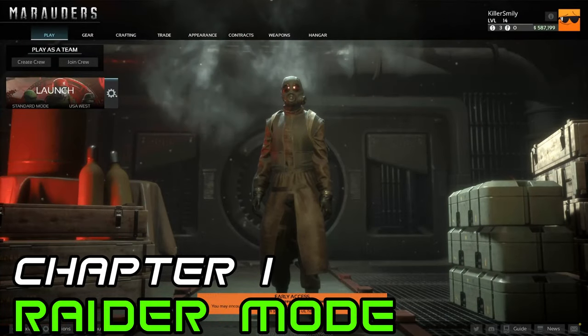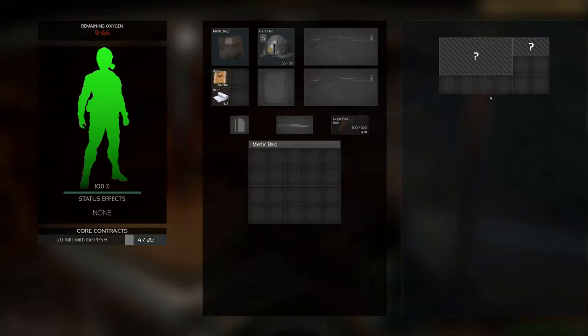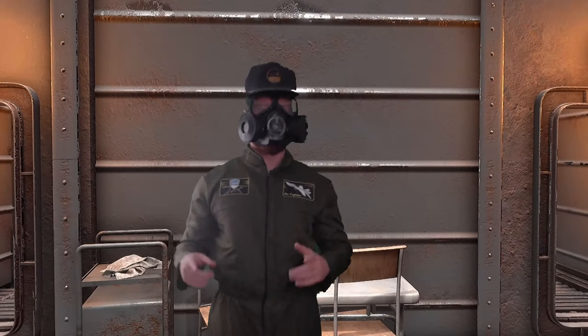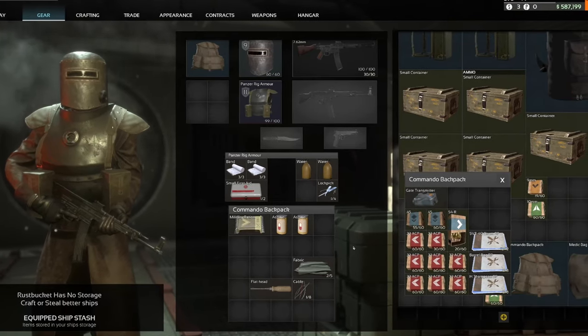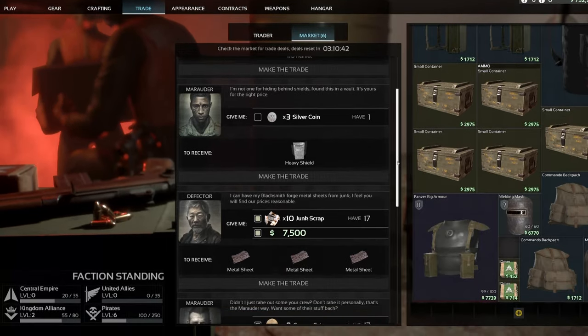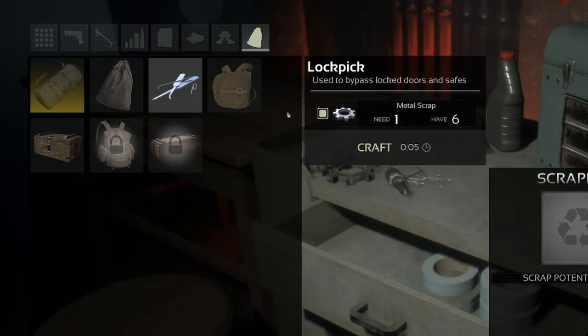If you want to run a quick solo raid, choose the Raider mode, where all you need to do is loot and get to the escape pod — no flying lessons required. When you're out of raid, you can store your loot in your stash or sell them to the traders. Bartering is also an option. Keep some of the junk to craft items like weapon attachments, armor, and tools.